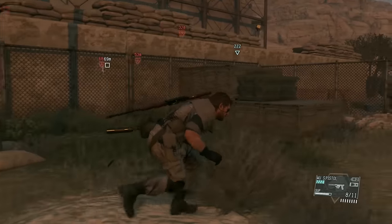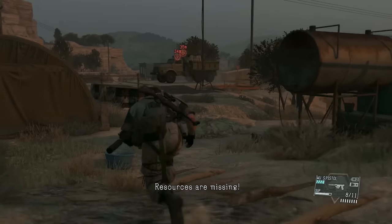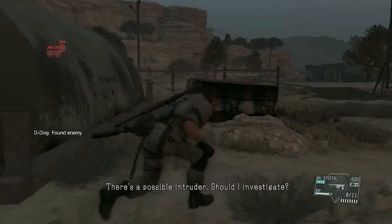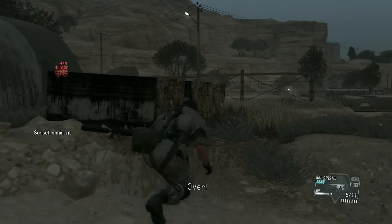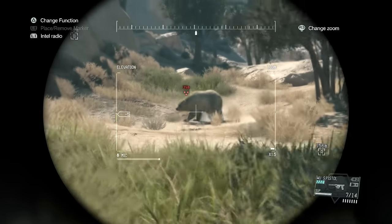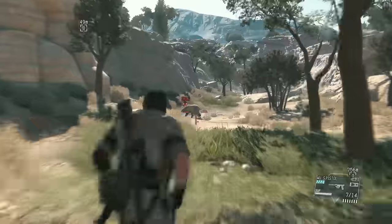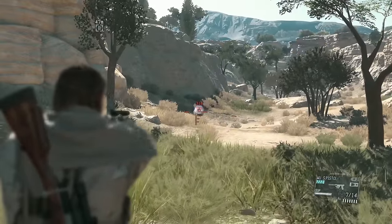A container full of materials — look at it go! Metal and off it goes. I love this so much. Also, doing that just changes the shape of the base. If I want to infiltrate a certain area, I now can't hide behind that crate, or it could open up a new pathway.